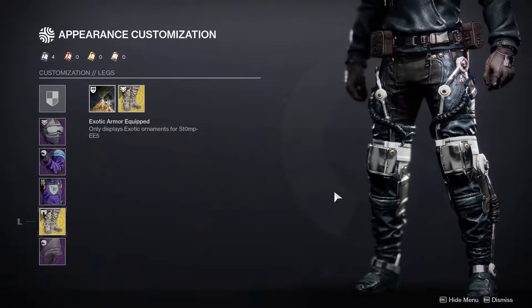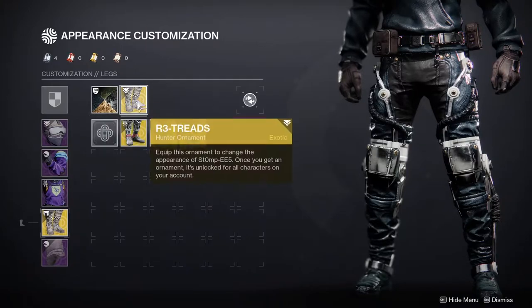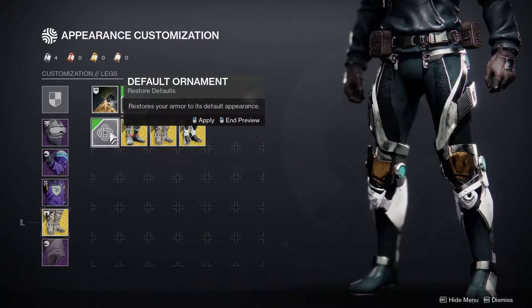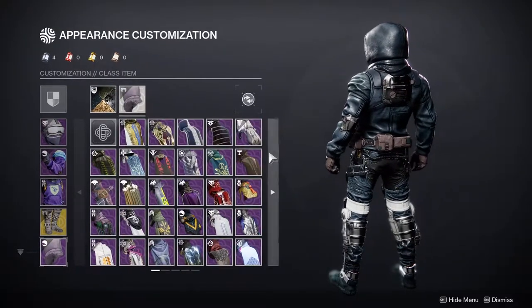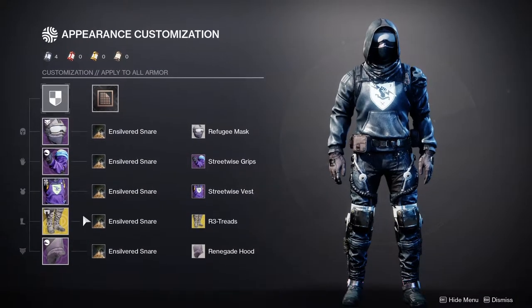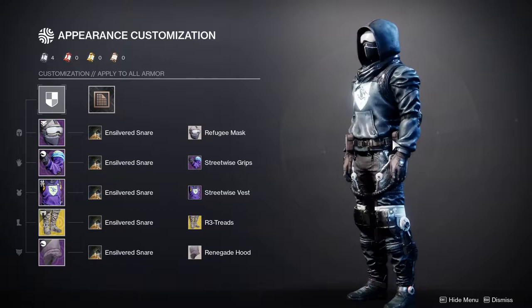For the legs, obviously we're using Stompies — specifically the Retreads ornament because I actually think these look like pants, the best out of all the options. The other options look like tights, and one I've already used in another set so I decided not to repeat it. Last but not least, the Renegade Hood is also a white from early in Destiny 2, so the helmet and the legs are both easy to get early on. That's my Hunter — let me know what you guys think in the comments below.